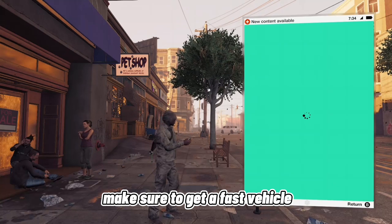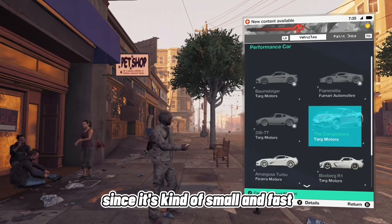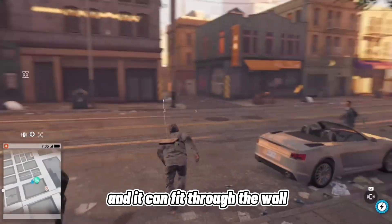First you want to get a vehicle — make sure to get a fast vehicle. I'm gonna get the Danger Zone since it's kind of small and fast and it can fit through the wall.